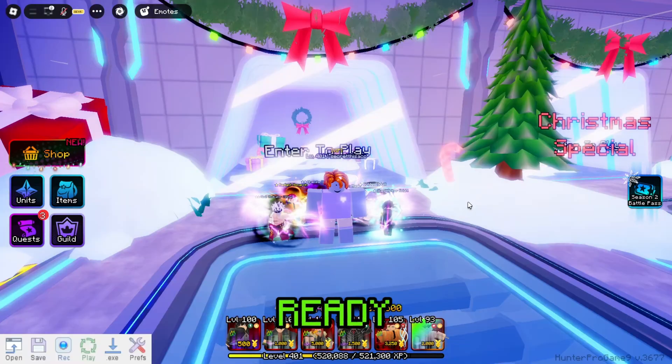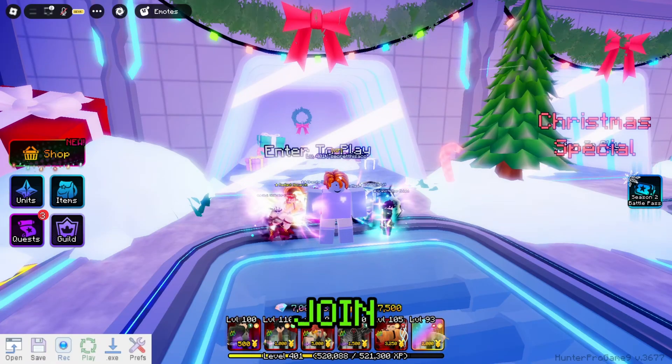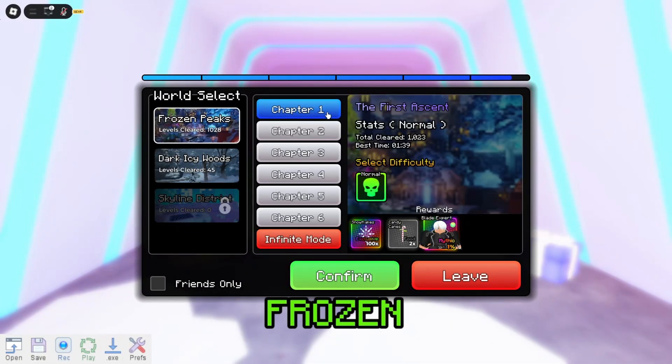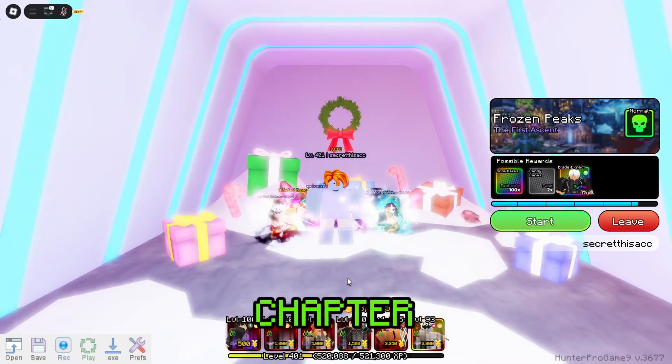After that, ready your TinyTask, then join to your preferred map. I'll start showing how to macro on the first map, which is Frozen Peak's Chapter 1 first, then next is Dark Icy Woods' Chapter 1.